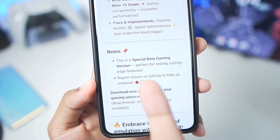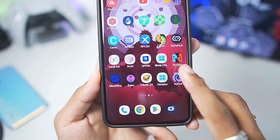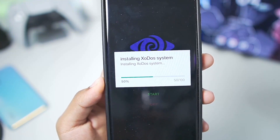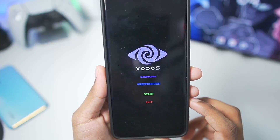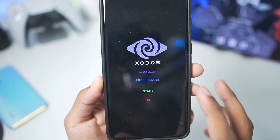This is a special beta gaming version, perfect for testing. So let's start testing it out right away. I've launched the Zodos Simulator — you'll need to enable the setup option. Once that's done, wait until the Zodos Simulator has been set up. Once the setup process is completed, it will automatically force close and then you'll need to start running it. Here we have the Zodos Simulator UI as usual.